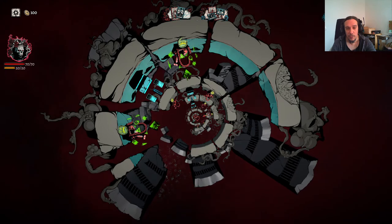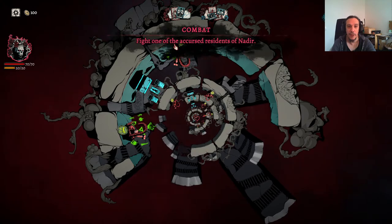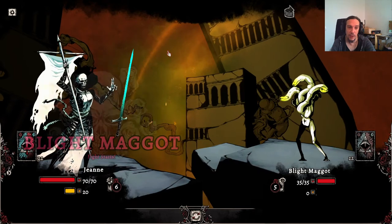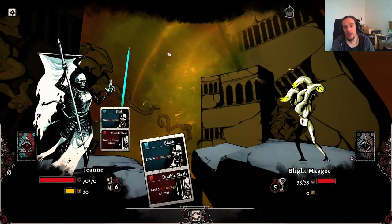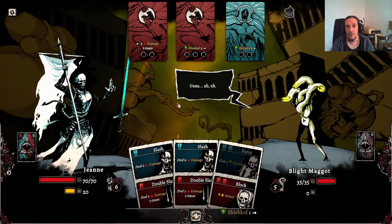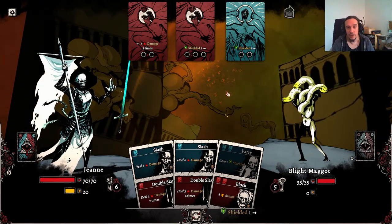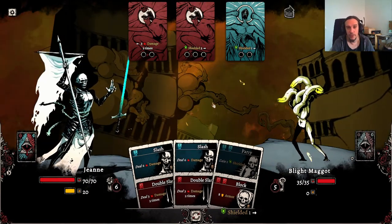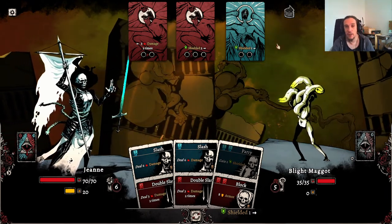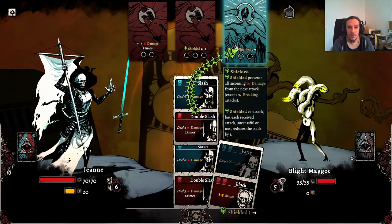Our goal is to get down to the bottom of things. Down there is the boss fight, and we have to win one fight per circle to go further. Here's our first enemy. The cool thing about this game is the enemy does nothing until I force them to. Here's the enemy actions, here's my actions. I can only play blue on blue, red on red, and once these bubbles are filled, the enemy goes pop and does whatever is standing on the card. It's a pretty cool concept, and a lot more fun than I originally thought.